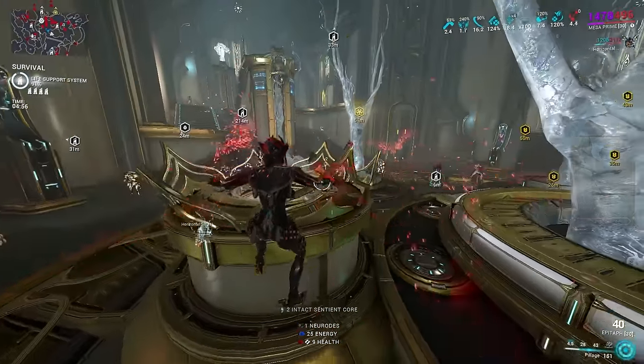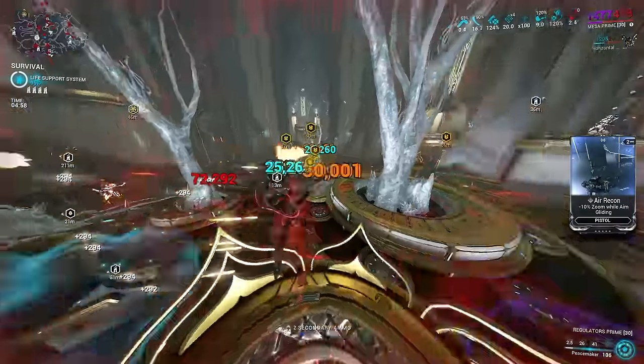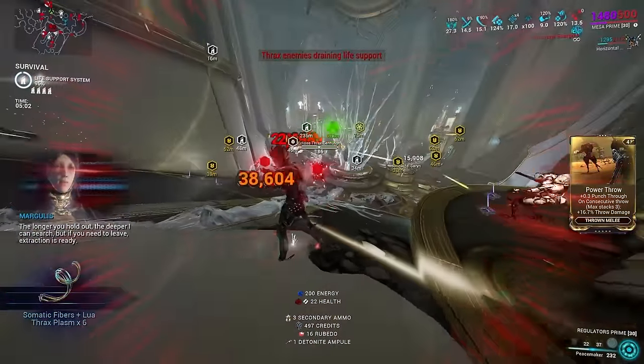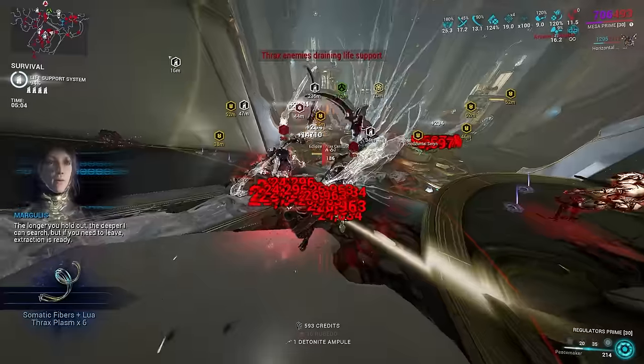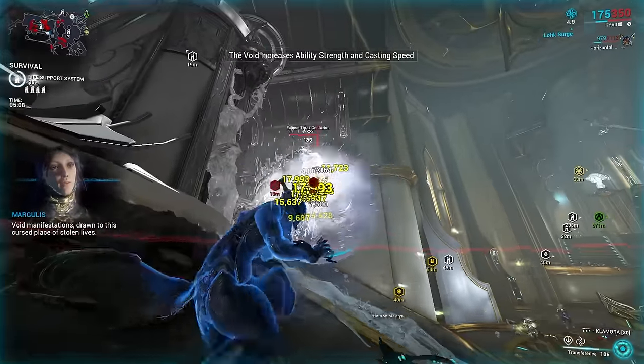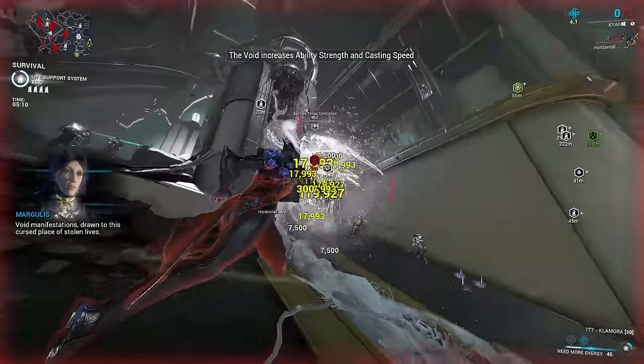Let's talk builds. I've covered a multitude of Mesa setups on the channel, with Zada's Whisper and Nourish being the most recent ones. In effort to be a little bit different, we're going to talk about a pillage setup right now, though if you'd like to see those builds anyway, they have not changed and are linked in the description.